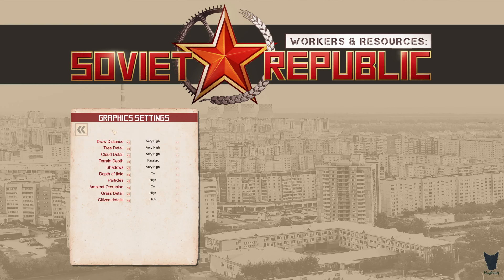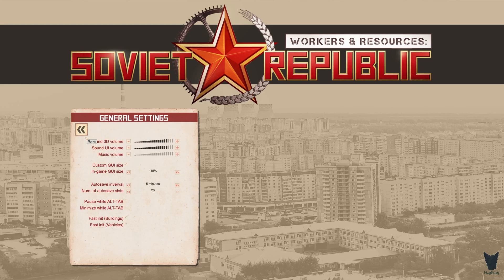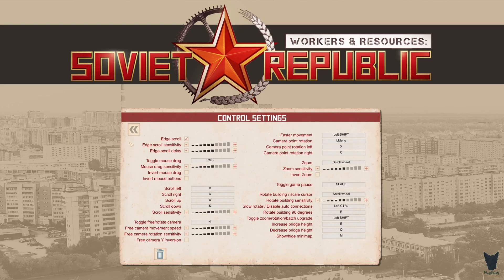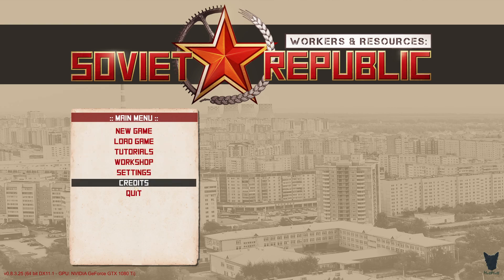In the graphics settings everything is set to very high at 3840 by 2160, and I have two screens, so it could be something in there. I've never noticed it being an issue before. I'll try running it at 2560 by 1440 and see if it allows me to mouse over onto the other screen while this is open.